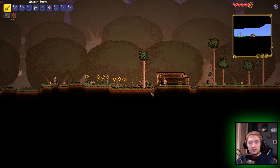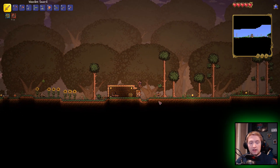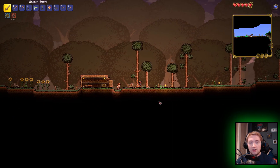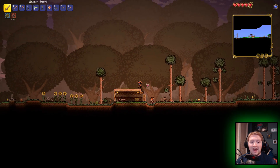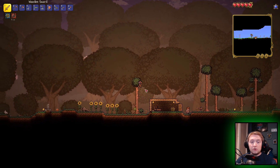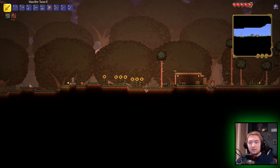We're also going to see what happens with this gem dude. Man, we really need to have like a bigger base. Campfires are where you cook food, or like one thing of food.